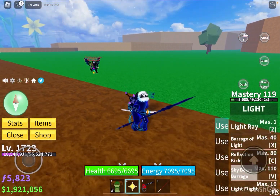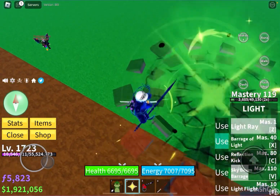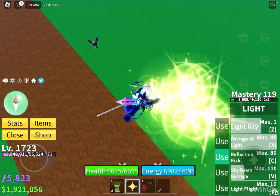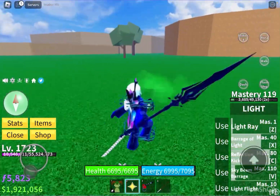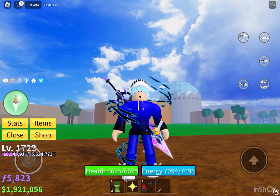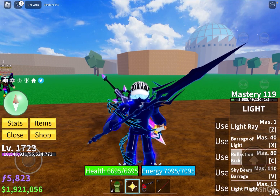You can use these in various ways, like combos. If you do light ray and then hold, you can also manage to do a reflection kick — you can combo really good with this fruit. Highly recommend in the second sea.